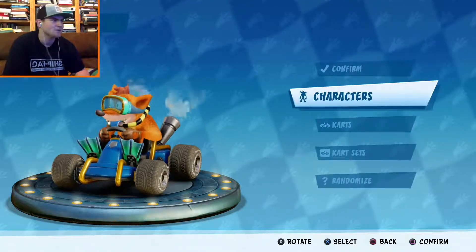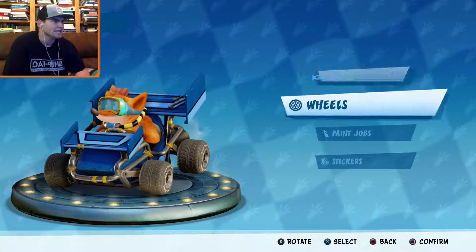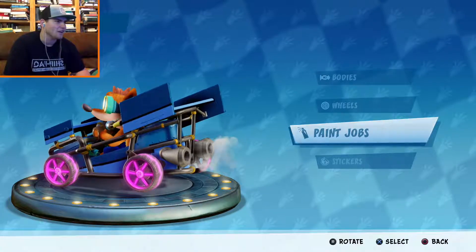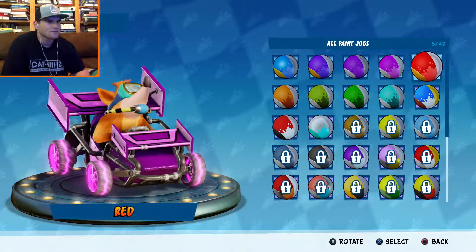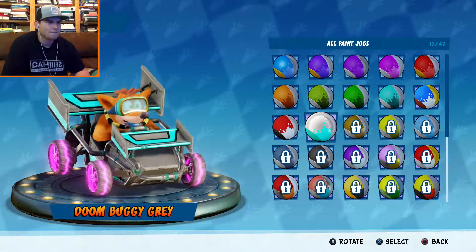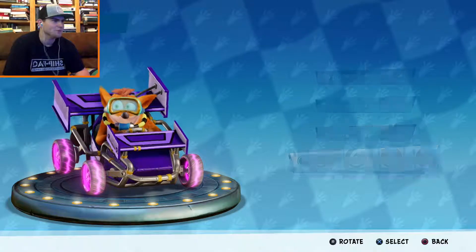We've got Shiba Crash, Skunk Crash — that's hilarious — Retro Crash, Scuba Crash, and Electron Crash. Let's go with Scuba — I'm liking this scuba costume. We got this cart from racing online, that's pretty sick. We got the Doom Buggy — let's go with this one. Let's put a decal on it. Wheels... those are ugly. Let's change the color of the cart so they match better. Not red — ew! Let's go purple. Let's throw on Crash stickers.